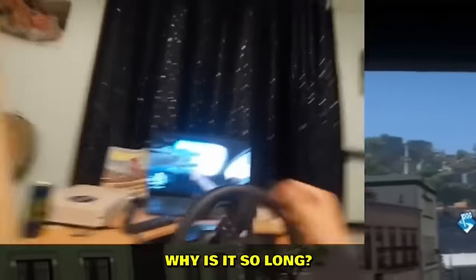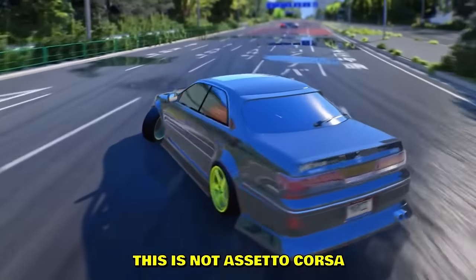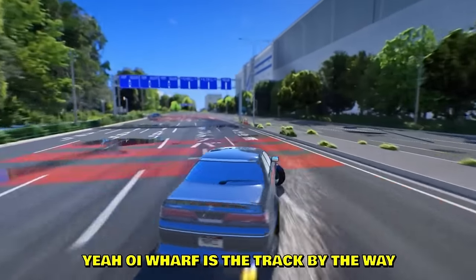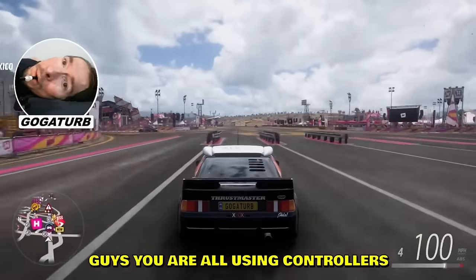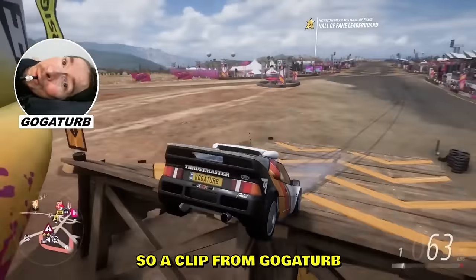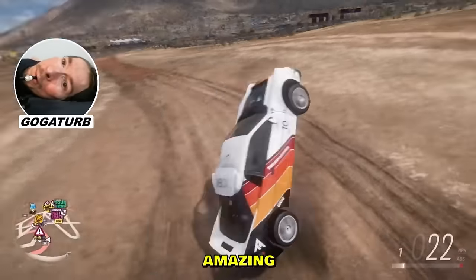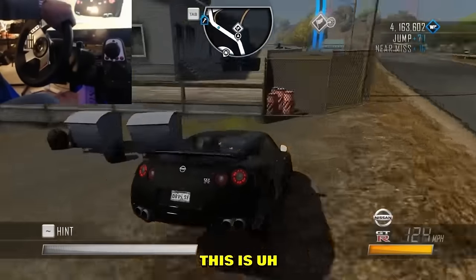By the way, this is not Assetto Corsa, this is GTA — even though it looks nothing like it. Very impressive guys — you're all using controllers or wheels or keyboards, but this man is controlling the vehicle with only his mouth. A clip from Gokhan Terp — very impressive. Jumps over the plane as well! Check it out — takes the jump, and yeah, this is Driver: San Francisco, which supports wheels.